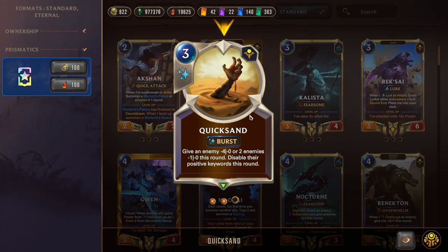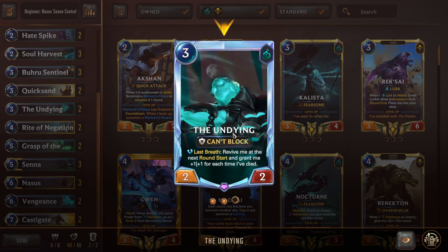Triple Buru Sentinel is a three-mana 3/3 Fearsome: the first time you kill a unit with a spell, grant it +2/+1 — just like the other sentinel. Double Quicksand is a three-mana spell: give an enemy -4 attack, or two enemies -1. It disables positive keywords this round — great against Quick Attack, Elusive, Fury, and Overwhelm. Very flexible defensively and aggressively, since lowering enemies' power can drop them below fearsome blocking range. Double Undying is a three-mana 2/2 that can't block — Last Breath revives it next round start with +1/+1 for each time it's died.